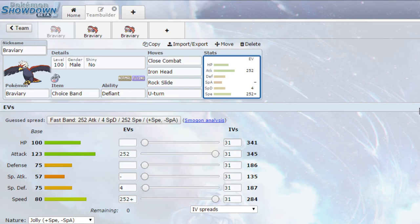For the first set, we have Choice Band with Defiant, increasing our attack power, but we will be locked into a move, so do be cautious there. We've got Close Combat, a powerful fighting type move that hits a variety of different Pokemon. We've got Iron Head, a powerful steel type move, hitting rock types for super effective damage when they can hit you quite hard. You've got Rock Slide for a bit of coverage, and then U-turn just in case you need to get out of there without forcing yourself to switch.